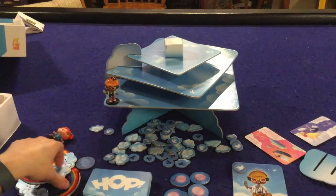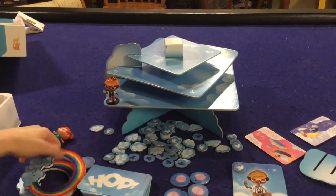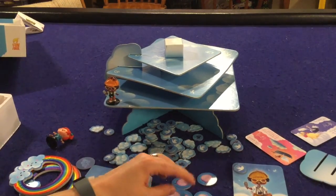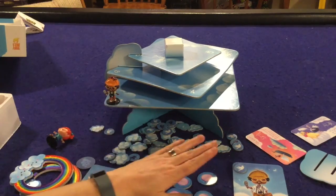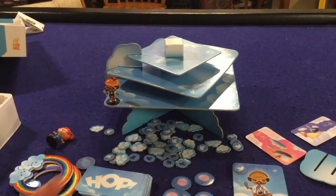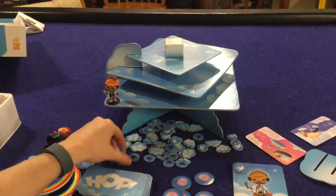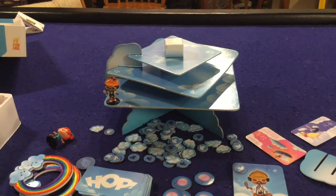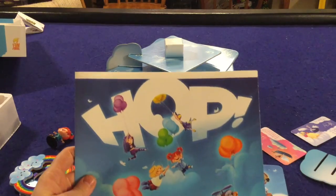You're going to go around in a circle, take turns, throw rainbows, and try to catch them on fingers. Once all of someone's balloons have popped or someone has reached the top — most likely the balloons have popped — you tally up the points: your cloud points and what number you are on the track. Whoever has the most points will be the winner of Hop. That in a nutshell is how the game is played.